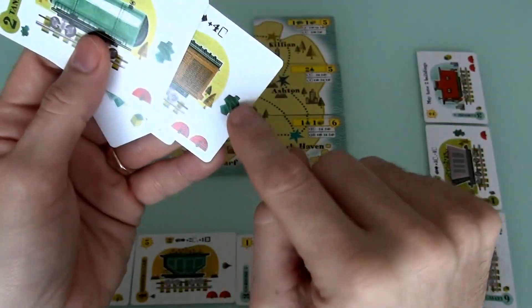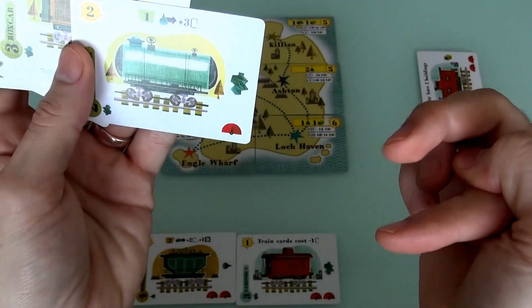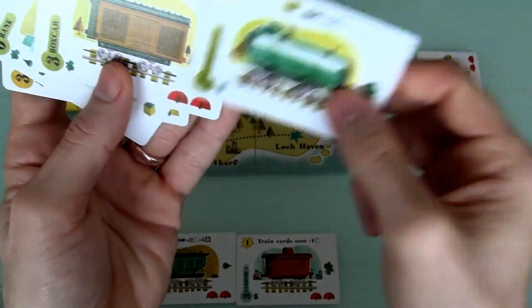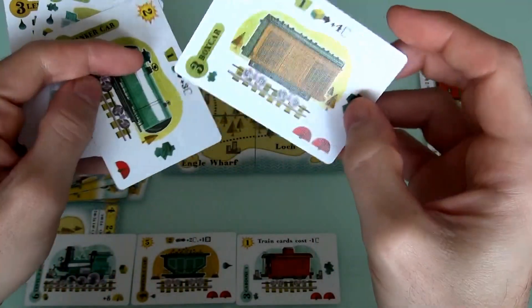A tanker. So now she's got 2 cards, either one of which could be stone. I think she... For her second action, she will load. She'll use this boxcar.